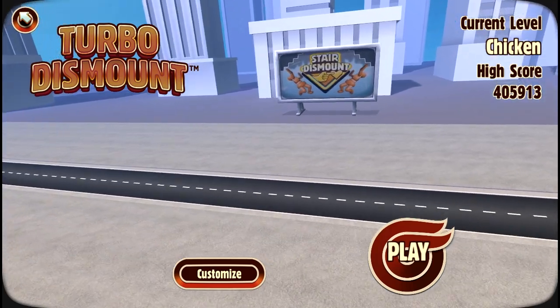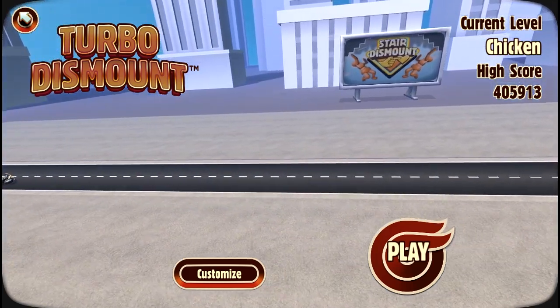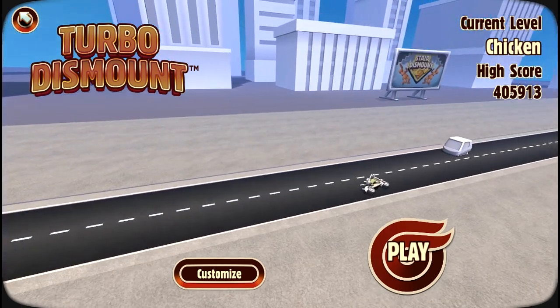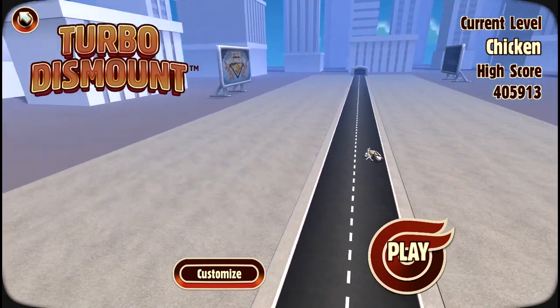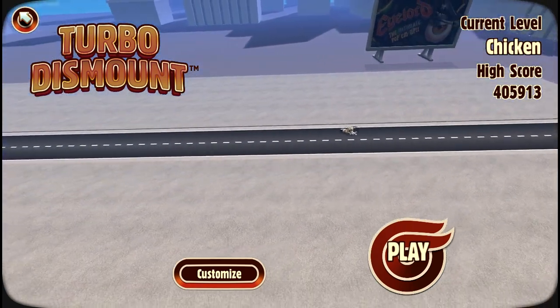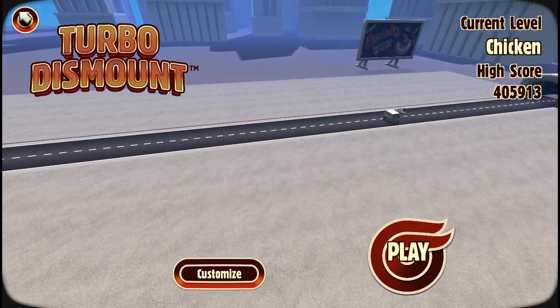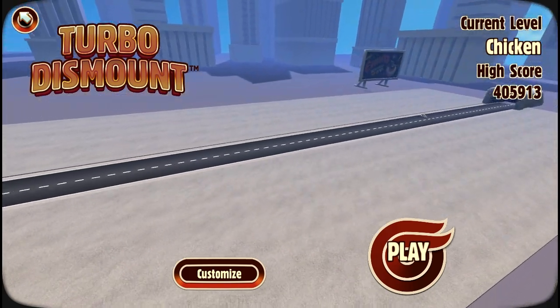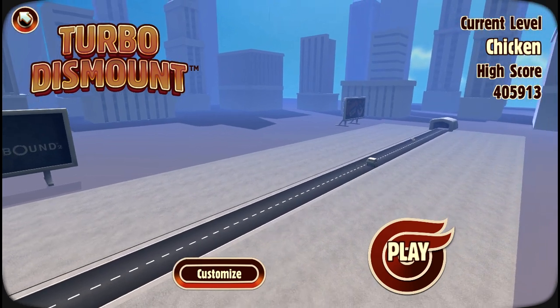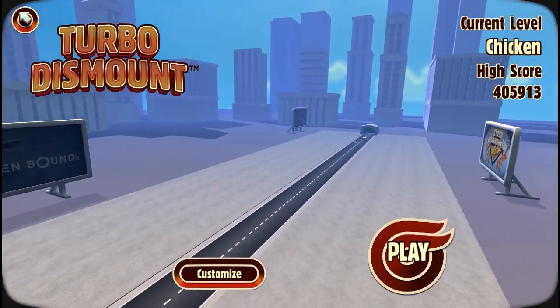Hello and welcome back to a new look at another game. Today I'm taking a look at Turbo Dismount from the people that brought you Stair Dismount and Zenbound 2, among others. It's from Secret Exit Games, or Secret Exit Limited as it says on the Steam page. This is a game where you try and crash into things and dismount your guy.